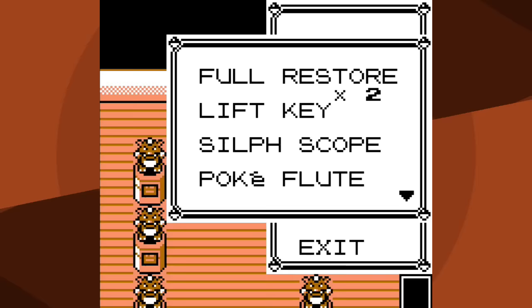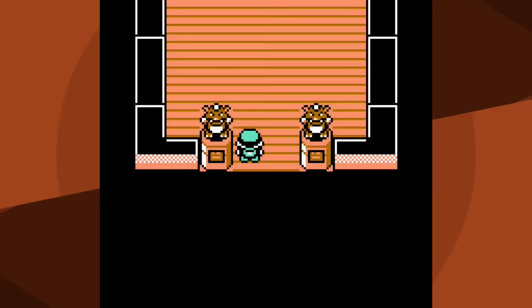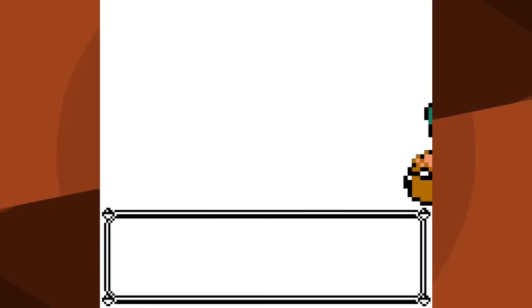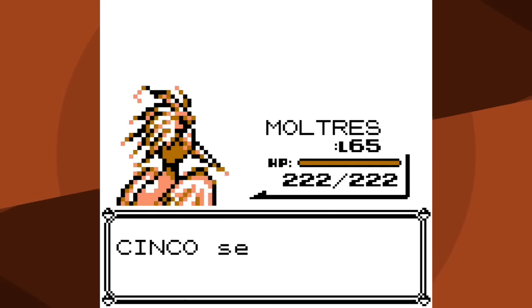I'm pretty sure I'm out of the woods - all I need is to not get some atrocious luck and we'll be good. Maybe I'll even tack on Articuno at the end if this video isn't too long. Final battle - here we go. Turn one I go for Fire Blast, it hits. I love the Fire Blast animation - it's just so darn cool - and even cooler: it knocks out Pidgeot in a single hit, which I needed.